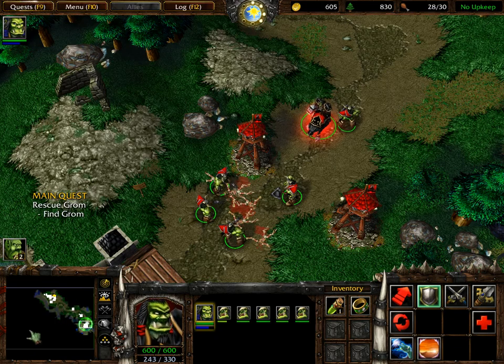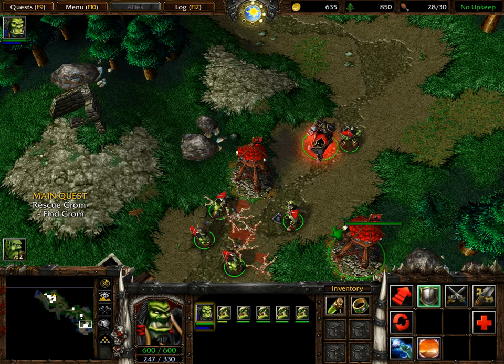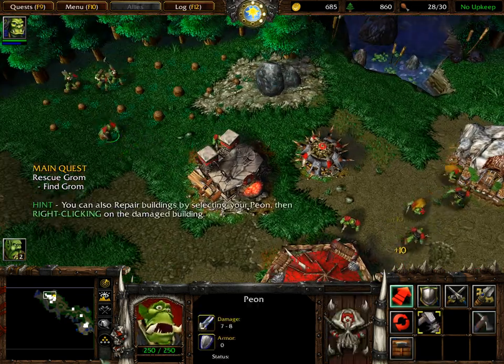One of your structures was damaged during the fight. To repair a damaged building, select a peon, click the repair button, and then left-click on the desired structure.